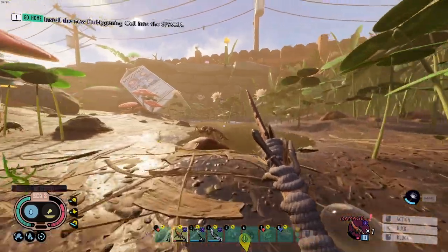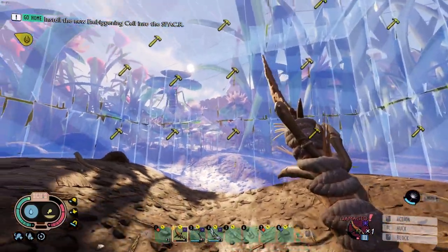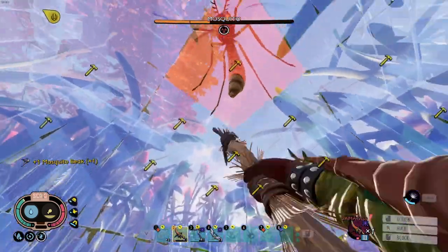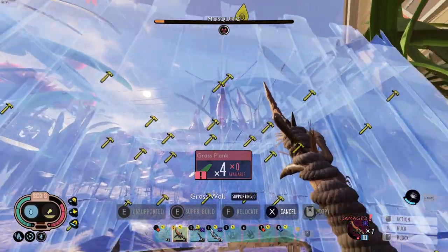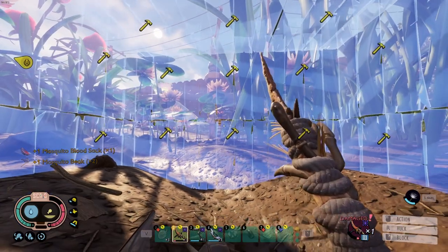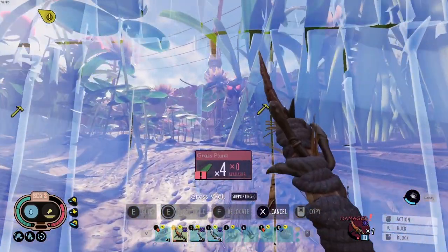Mosquitoes are the most hated bug in the community. For an easy way to kill them, build a blueprint box - roughly five by five wide with a roof, about two or three high. Stand in the middle to get the mosquitoes' aggro and they just can't fly through the blueprints. This has been in the game for a long time and as of May 31st they still haven't fixed it, so take advantage of that tip.